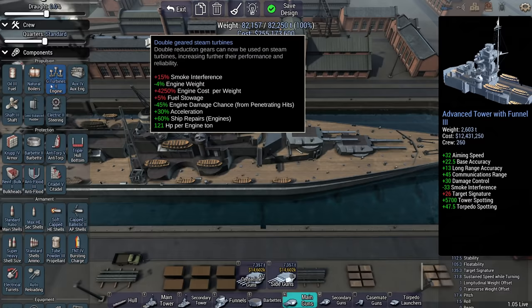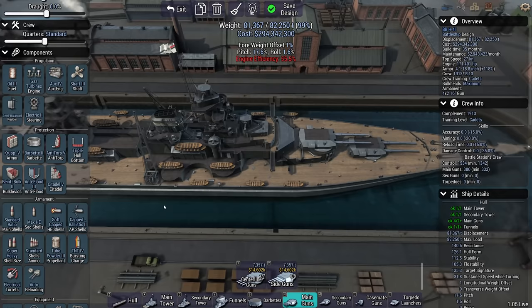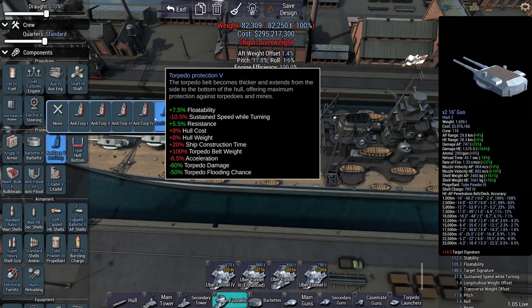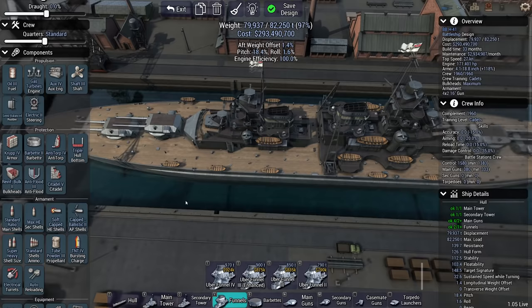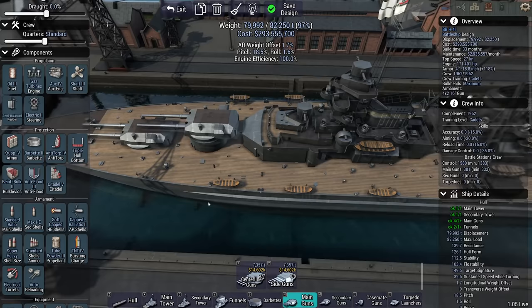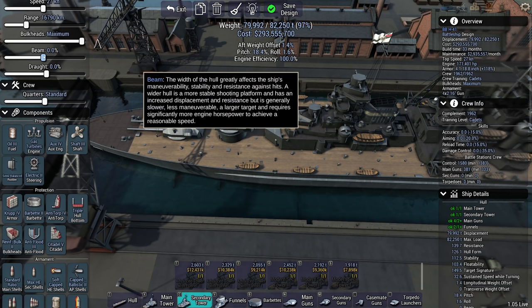If I swap back to gas turbines, it comes to 294 million — actually the gas turbines are cheaper now, which is nice. But I do need an extra funnel. The torpedo damage reduction component is costing me 10% in torpedo resistance, but it is 3,000 tons. We're going to go with that. I still have 3,000 tons to play around with and some aft weight to offset.